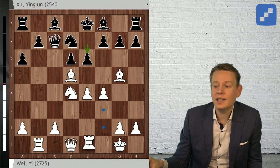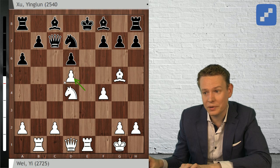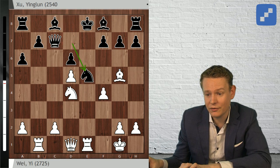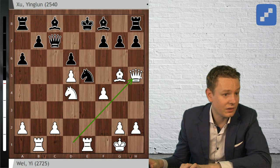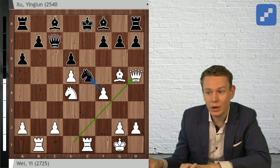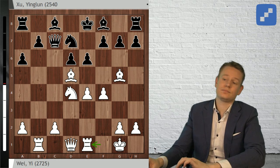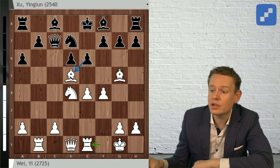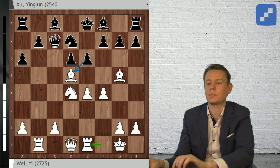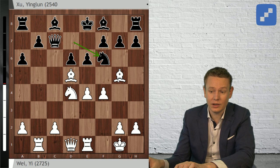Wei Yi plays the move Rook to e1, an idea we've already seen in his game against van Foreest - once again saying 'be my guest, please open the e-file.' After ed, ed, King d8 is not even legal so Black would have to try to return the material immediately with Knight e5, but then the computer indicates White is really better after Queen to h5. The black king is stuck in the center and White will eventually get his piece back. Therefore Black should not take this bishop. Games played in practice by strong players - the Austrian number one Marcus Ragger chose Knight to f6 here.